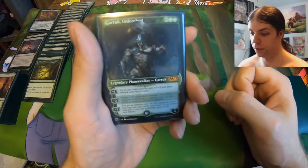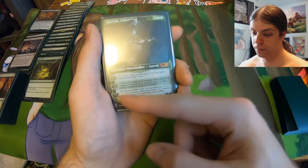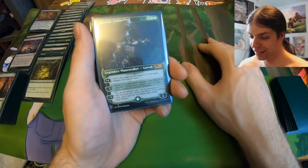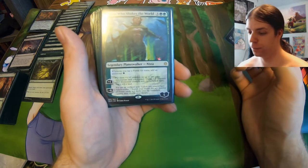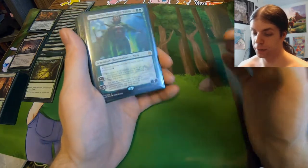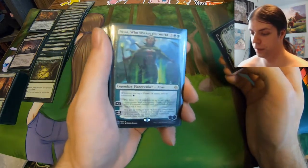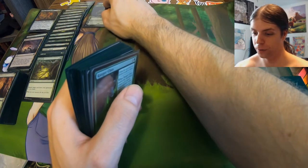I believe I only have two Planeswalkers in here. We got Garruk Unleashed, just cause I love this card — being able to give your creature overrun, or even getting Beast tokens, but the emblem effect is crazy. If you can get that to resolve — dog. I'm surprised I didn't try to make this my commander, and I'm very glad I didn't cause I would've been so disappointed. I still love Garruk, and Nissa Who Shakes the World is my other Planeswalker in here, which is nice for ramping — it makes the lands you already have on the field more potent, letting them tap for an additional green mana, essentially doubling the mana you have. Nissa is kind of crazy, but I think everybody knows that.